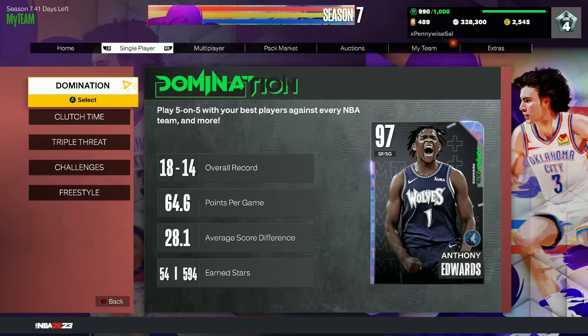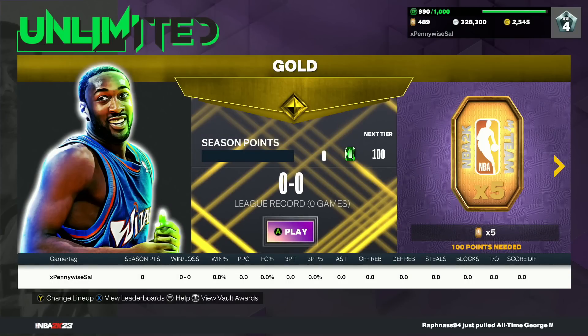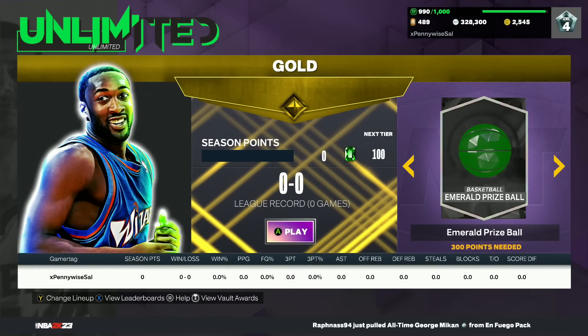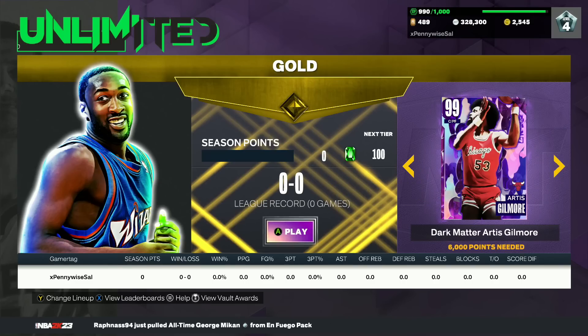Play whatever game modes you like, but if you want to know the best overall game modes, I think the first one for Season 7 is easily MyTeam Unlimited — just for the prizes. You get so many Hall of Fame badges, but the main two or three things I want to highlight are the Dark Matter Artis Gilmore and a few other rewards.